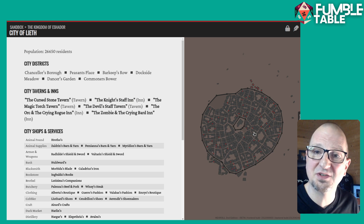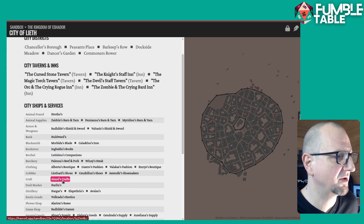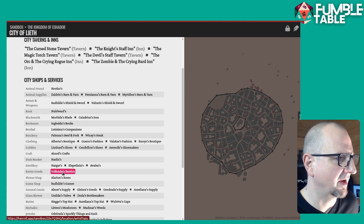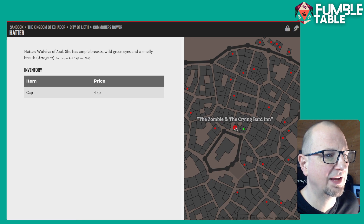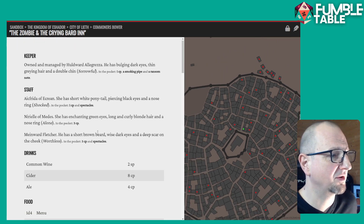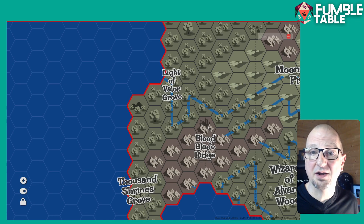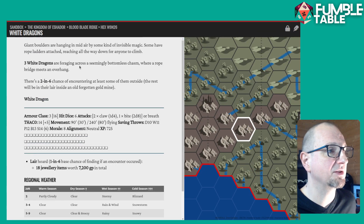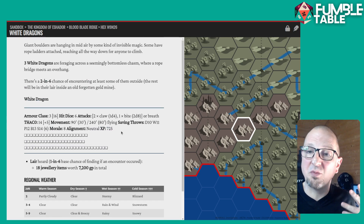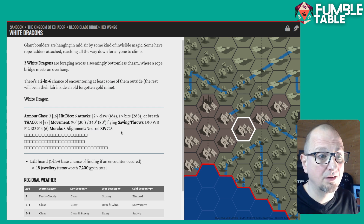This is the size of the city — the city maps are provided by Watabu. You can click on any of the things directly. It gives you all the taverns first of all, and all the other stuff you can get there. Within here there is an exotic goods store, a hatter which gives you a price of hats, and a tavern again with everything unique on it. I actually think you could take this and within an hour be running a game with practically zero prep, because whenever you hit into a new hex you're getting something like 'three white dragons are foraging across a bottomless chasm — two-in-six chance you might see them.' You've got stuff there that will build story your players can riff off, and once you get used to finding your way around it, you could run an open world campaign with practically no prep.